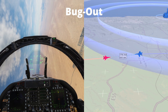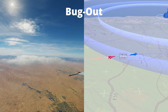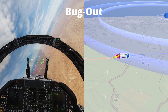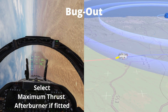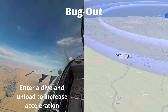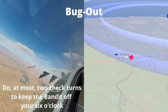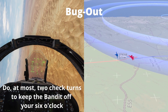During a dogfight it may become apparent that there is an opportunity to escape — this is termed the bug out. By gaining speed and turning away from the bandit you will be able to escape towards friendly forces. If you enter a merge you will be able to bug out towards the target six o'clock. Select maximum thrust or afterburner if fitted, turn across the tail and enter a dive while unloading to allow for the most acceleration. Keep sight at all times, dipping the wings if necessary, and do at most two check turns of 30 degrees so the bandit is not on your six o'clock.